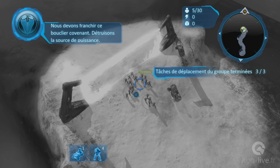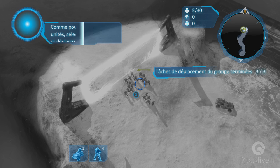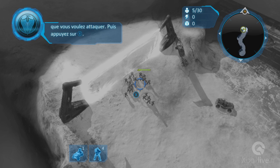Il faut franchir ce bouclier covenant. Ordonnons à notre armée d'en attaquer la source d'énergie. Sélectionnez vos unités, placez le réticule sur la cible à attaquer, et appuyez sur X.